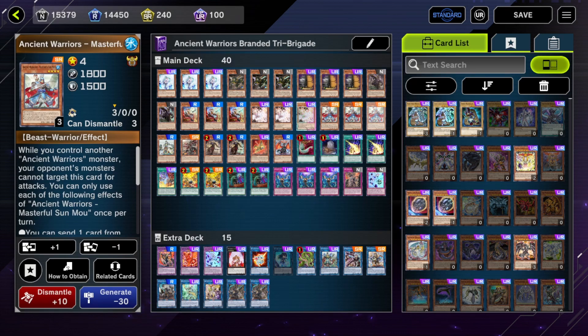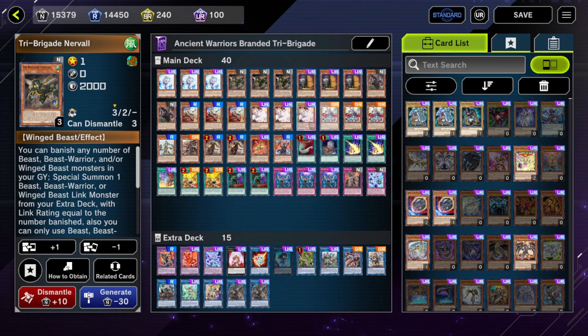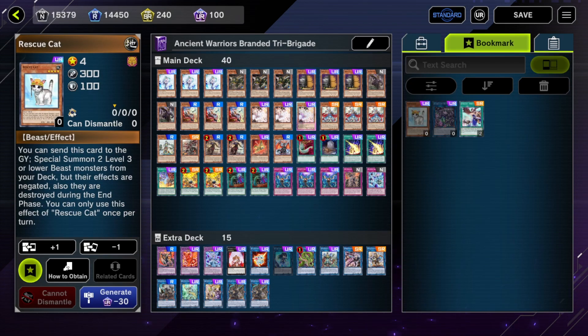Because if they let the Sun Mo go through, then you get two beast warrior bodies on the field — and you know what tri-brigade can do with two beast warrior bodies. But if they negate Sun Mo and let a Kit or Nervo go through, then you still search another tri-brigade monster and you're one Tri-Beast away from full combo anyway. Contrast that to Rescue Cat: if a Rescue Cat gets Ashed, baited, or Impermed, you don't get any additional effects. You just lost your normal summon.